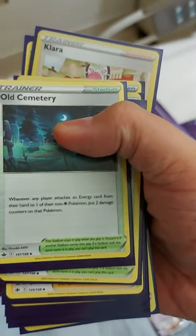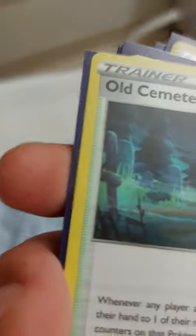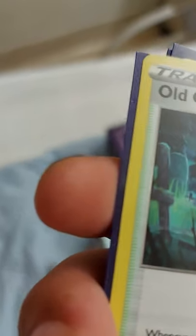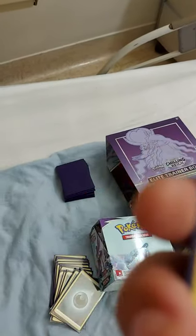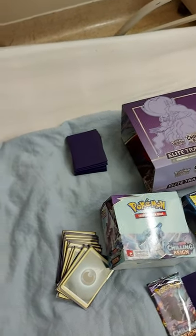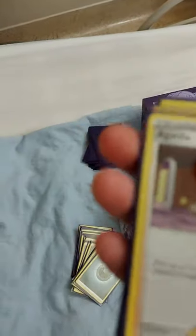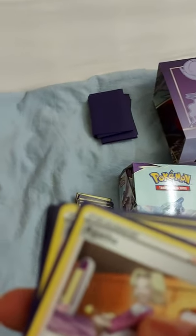Here's number two card that is going to be abused in this deck - Old Cemetery. I looked at this and I'm like, this is incredible. Whenever any player attaches an energy card from their hand to one of their non-Psychic pokemon, and this gym is out, you can put two damage counters on that pokemon. So now suddenly they have to worry about taking damage just from attaching an energy card. And I had some pokemon that keep your stadium in play, like Calyrex - I never get the pronunciations right, but that's Pokemon for you.